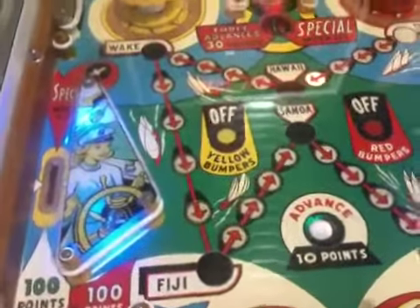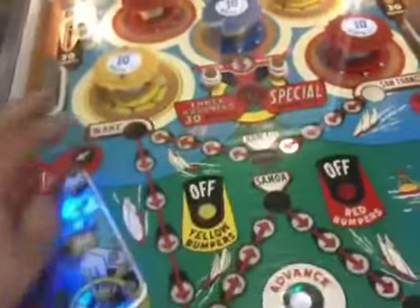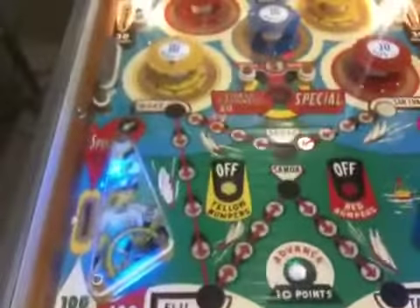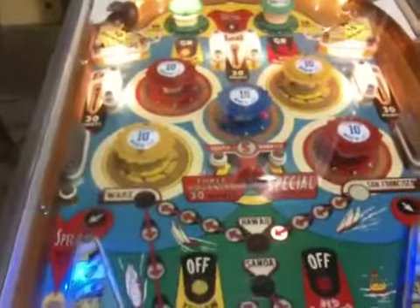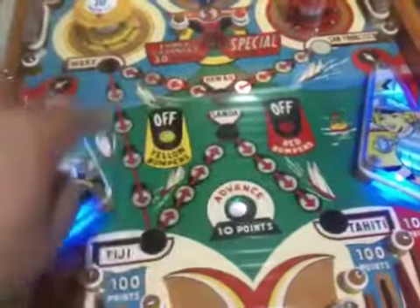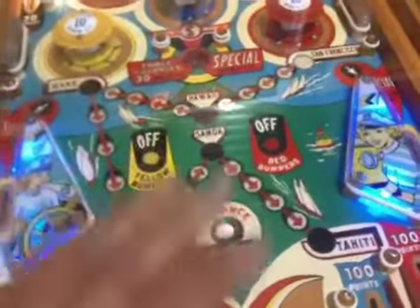I think we played all five balls. It's a pretty cool game. If you like two-inch flipper games and you like a really cool theme — going from San Francisco to Wake Island, over to Fiji, Samoa, and then to Tahiti as your final location — it's like you're sailing the seas playing this pinball machine. With the rollovers and the different pop bumpers, this allows you to move the arrow along this area here to get to where you need to go.